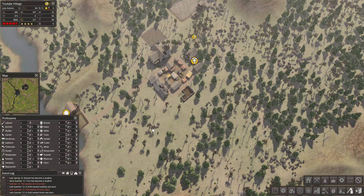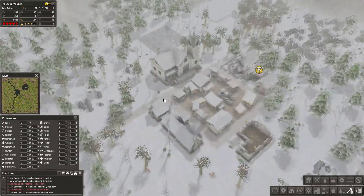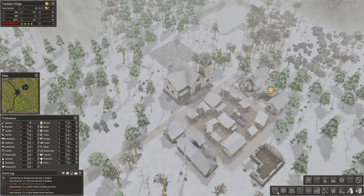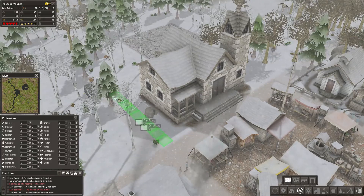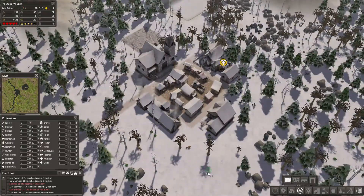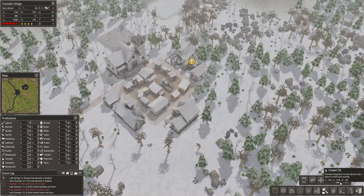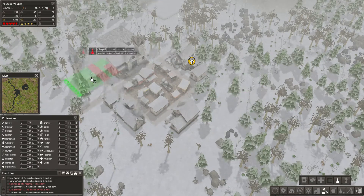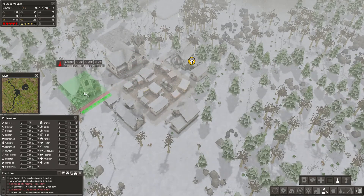At late summer, only two children were born, but that's cool, that's okay. I want to build some more roads — more roads are good. Up to here, and I believe we will just surround the city hall. What else could we use — could we use a hospital? Overall health right now is kind of good. Maybe a chapel.